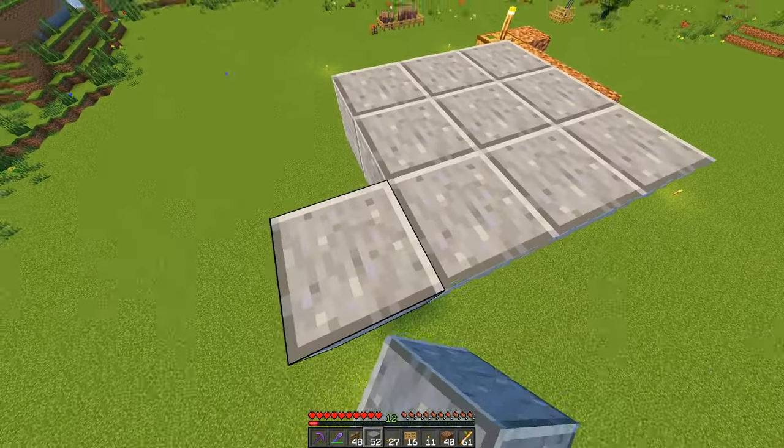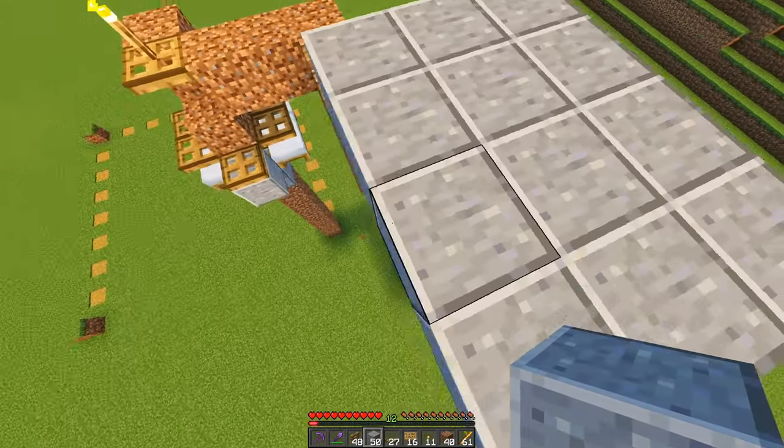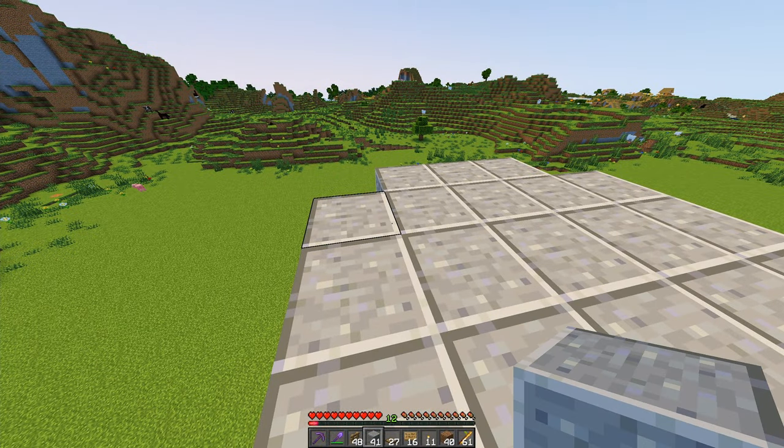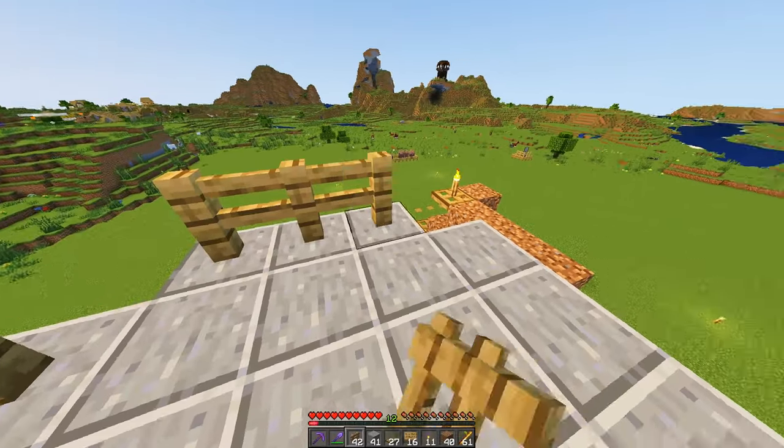Off of each end of the spawning platform, we are going to extend it by one by three, and then cover these extensions with our fence posts.